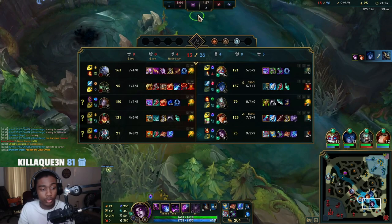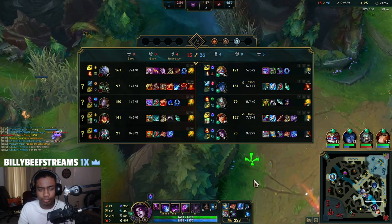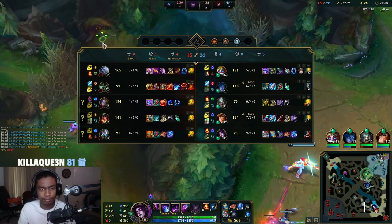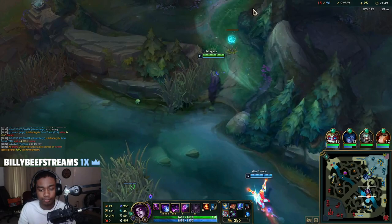I just need to group up wherever Miss Fortune is and I don't think we'll lose teamfights. We should be mid, though. It's justified — we can take the outer tower. But being in the side lane leaves us more open to getting picked. That's what I didn't want — them coming in from fog of war and collapsing. We can find other ways, like shoving bot then going mid.